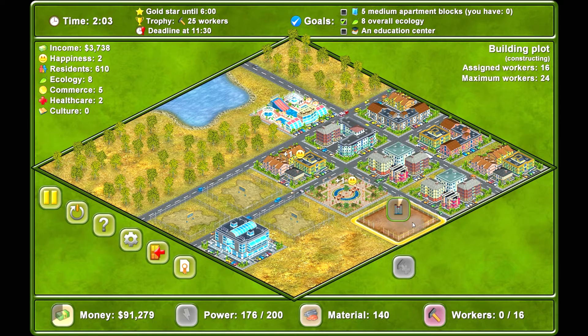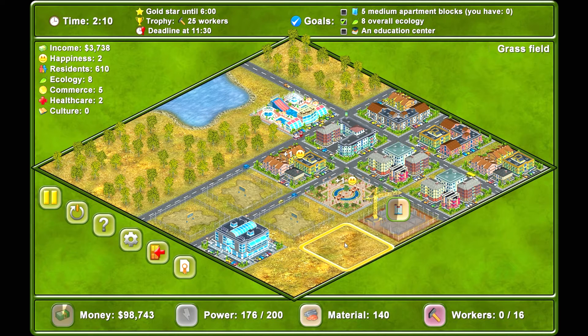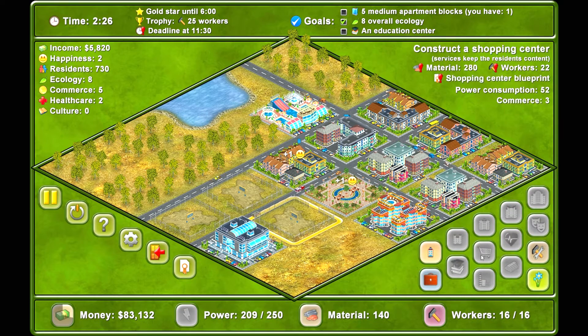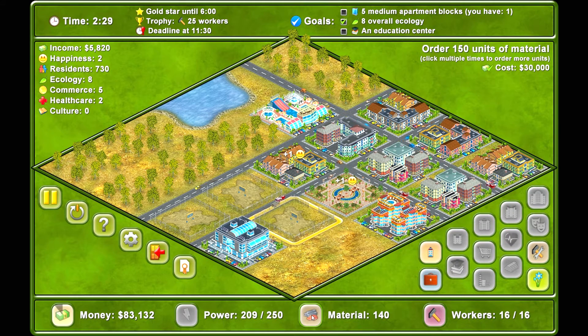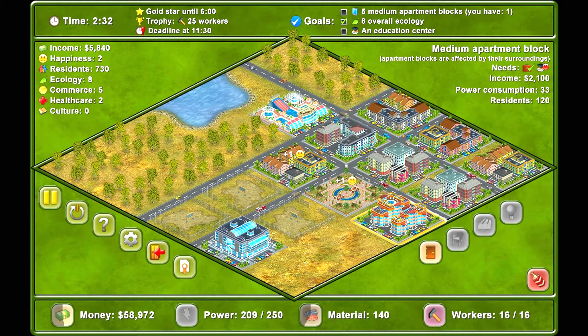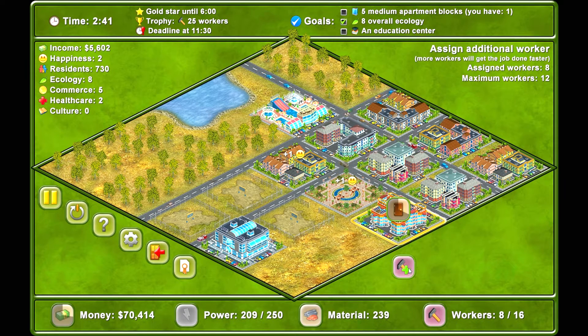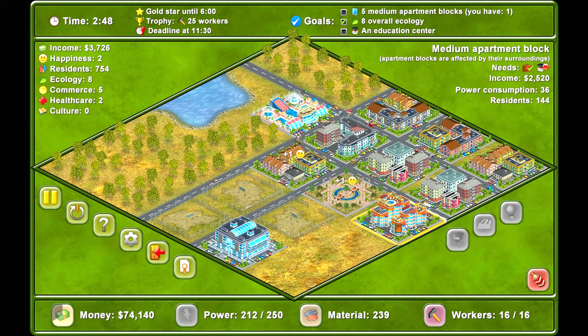We can build one medium plot right now. I want to clear this plot but I have no workers and no power. Let's order some power. We want to build another medium plot, which will need more material. We could upgrade this — it'll cost some materials but increase the income we're gaining from it, which we definitely want.